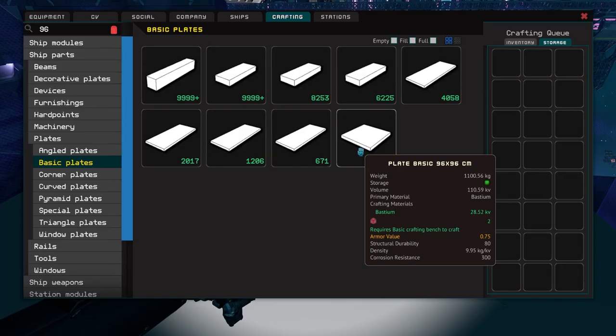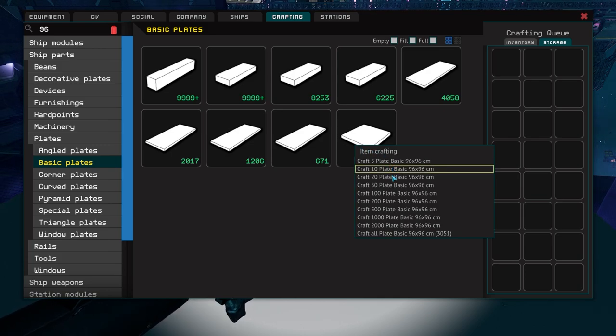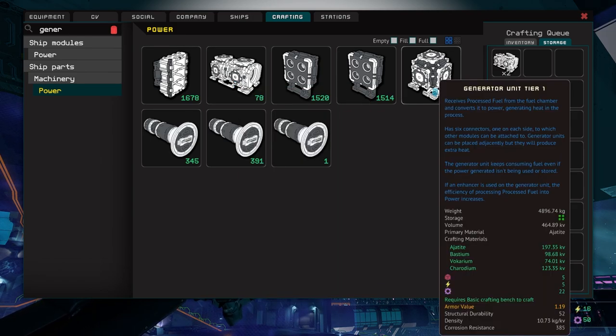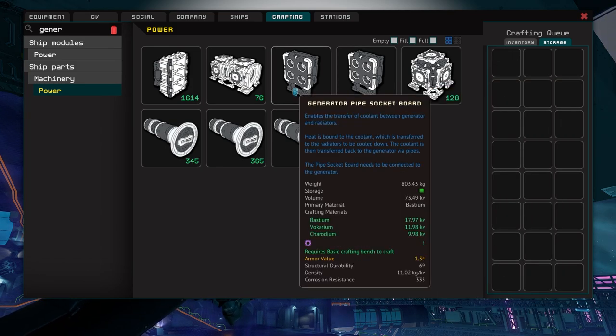Let's do some crafting now. We're going to need 12 96x96cm basic plates. We'll also use 6 192x192cm plates but you should have most of those from what we just removed. Go ahead and craft any extras you might need. As for our generators, we're not going small: craft yourself 4 generator fuel chamber tier 1, 12 generator unit tier 1, 2 generator socket board, and 2 generator pipe socket board.